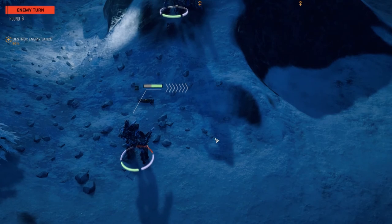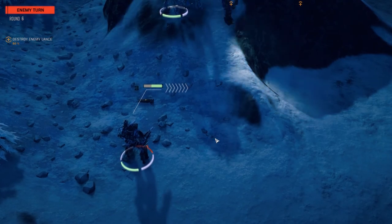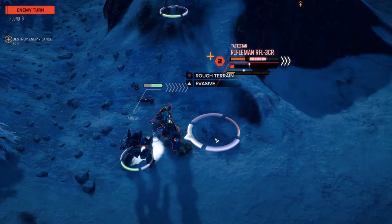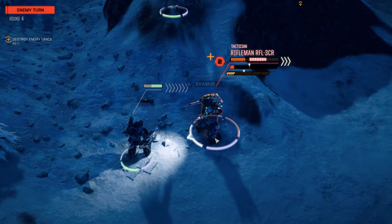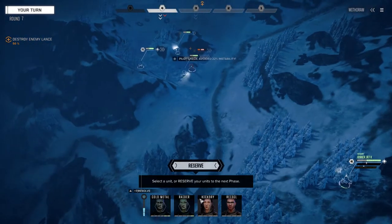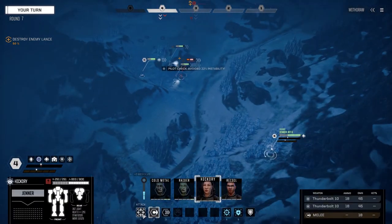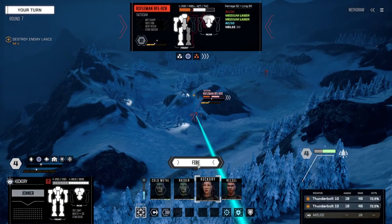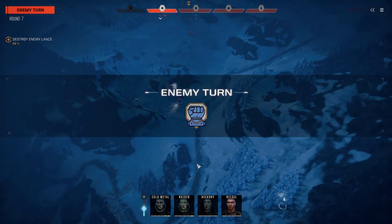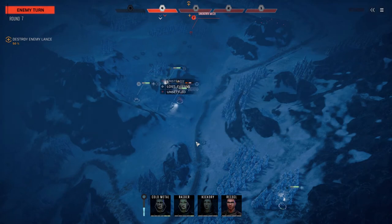I'm interested to see what the salvage is going to be off this mission. Good thing we didn't get any reinforcements because this would have been tough. He decided to melee instead - and against the mech with the highest amount of evasion too. Just going to fire straight on this guy, see if we get that torso - at least we'll make him unstable. There's the torso hit. Commando, I'm moving to try and get a shot.